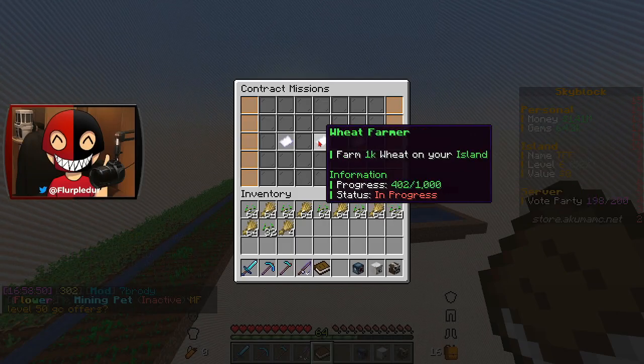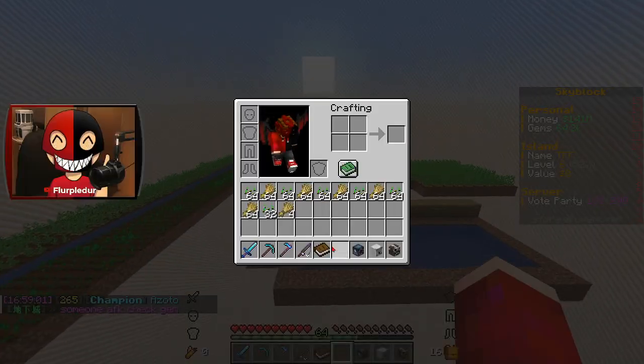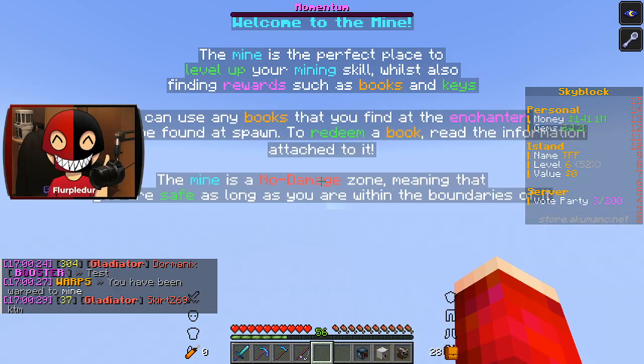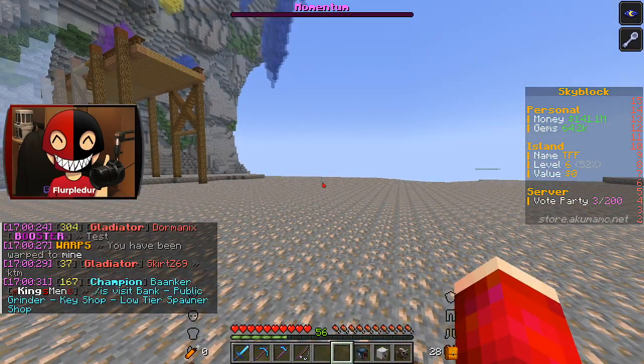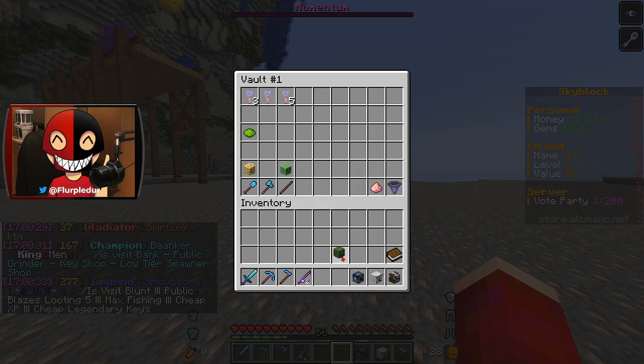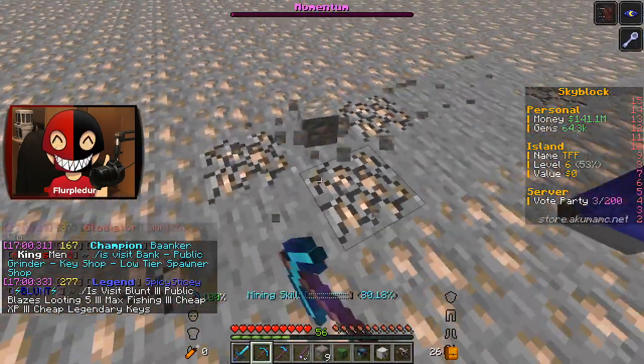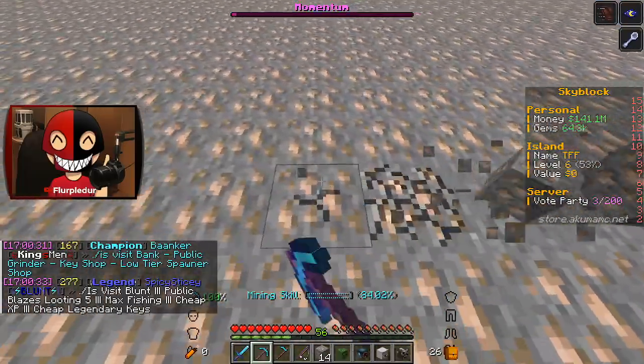I'm hoping this gets me pretty close to my 1,000 wheat. I just want to basically get this farm set up for potatoes and then eventually carrots and so on. Potatoes right now are going to make me the most money, I do believe. It'll take some time still, but that's okay. We'll do a little bit of mining. I don't have a mining pet on me — let me get him in my hotbar and get him activated.